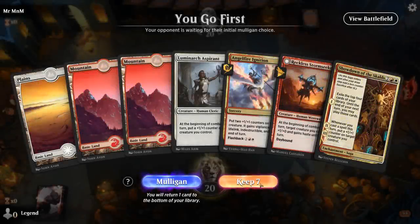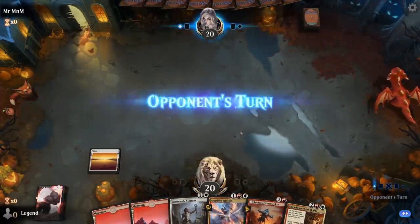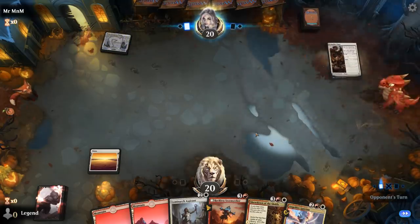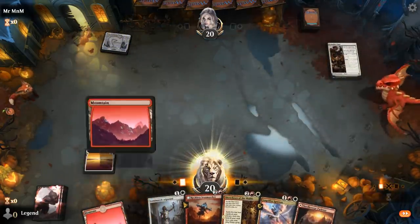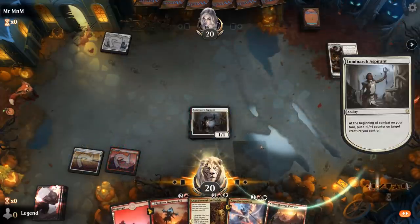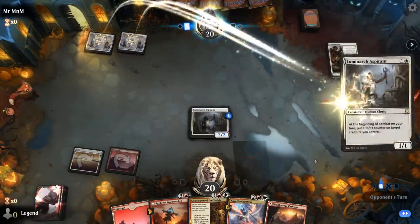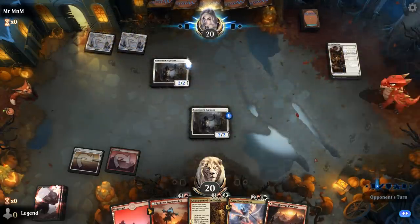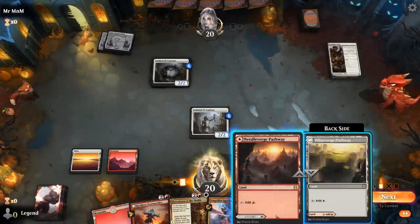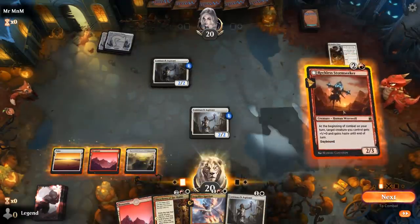We're on the play with a fine hand — Aspirant into Stormseeker — and hooray, we're not up against the green deck! Looks like a mono-white aggro deck. So we can eventually go over the top with Ignition — at least that's the plan. Hopefully the opponent doesn't have too much in the way of removal. For now, Stormseeker, give itself haste, Aspirant gets the plus one counter.